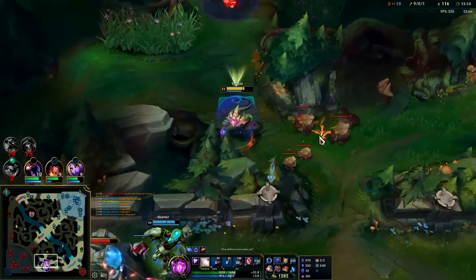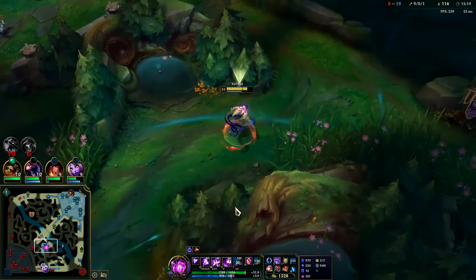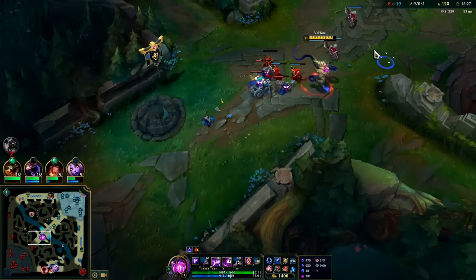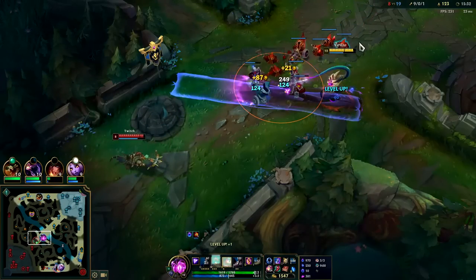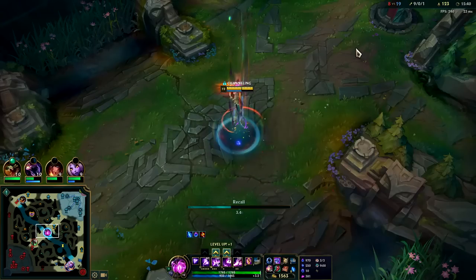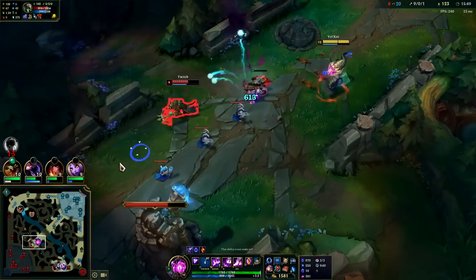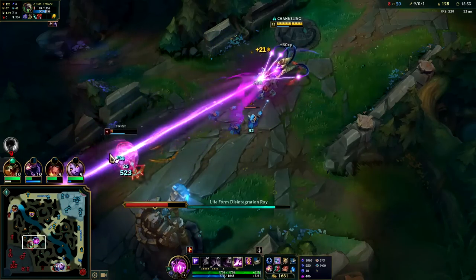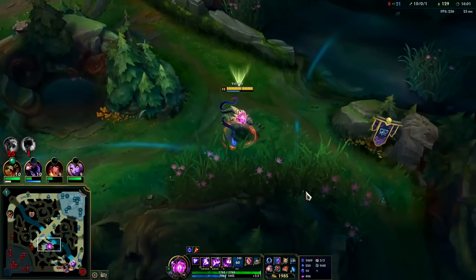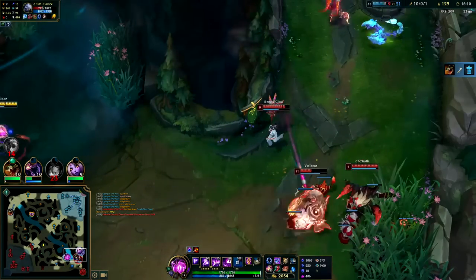We might need to do another game — I want to show you guys against a range champion. With melee it's too easy: whenever you use an ability they either have to back off or get hit when they go in for the minions and you can trade them down with your autos. I want to show you a range matchup. It's probably because they think I'm picking Vel'Koz bot — they don't realize I'm going mid with it.